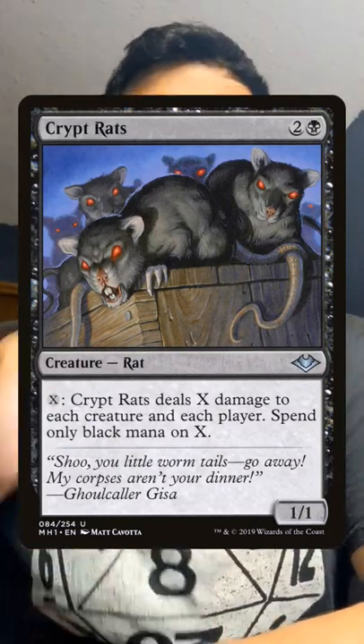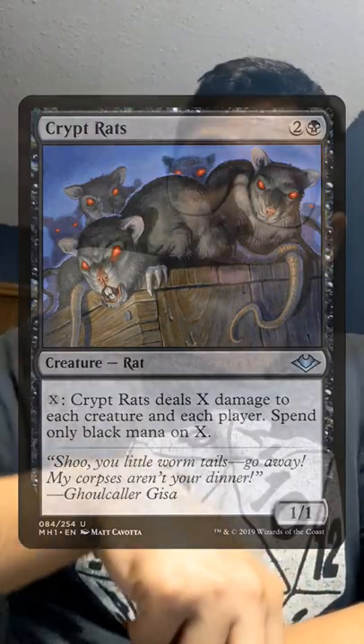You take your Crypt Rats, activate it for three, hold priority, then activate it for two. What happens is the most recent activation for two kills the two-two. It then comes back as the three-three, and then your second activation resolves and kills the three-three. So you just need to get a little bit tricky.